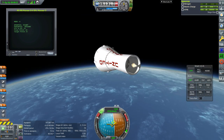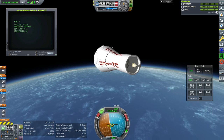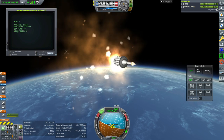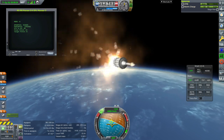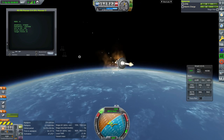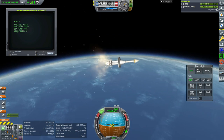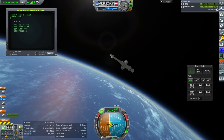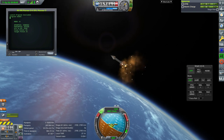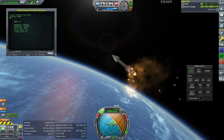Once I turn SAS off it immediately turned to where it needed to be and started rolling properly. This is a Pioneer 3/4 — it was also supposed to go into interplanetary space but again our trajectory wasn't great. Basically my KOS scripts written in 1.3.1 aren't doing so well in 1.7.1 right now. It made over two stages and there's still one more stage, but it probably can't get out.